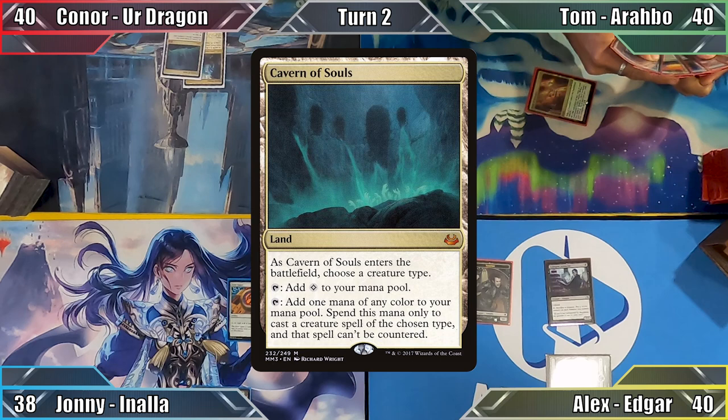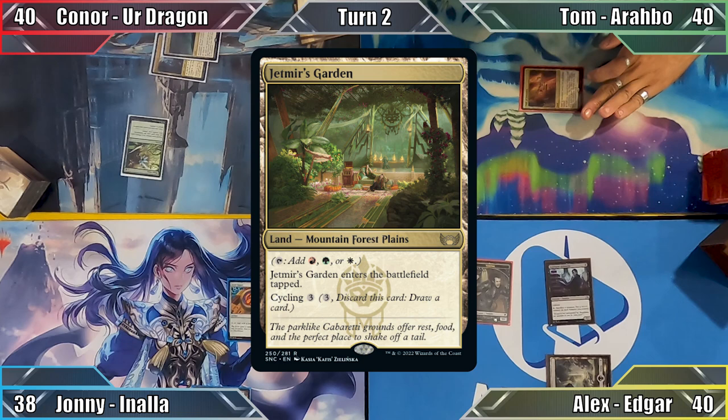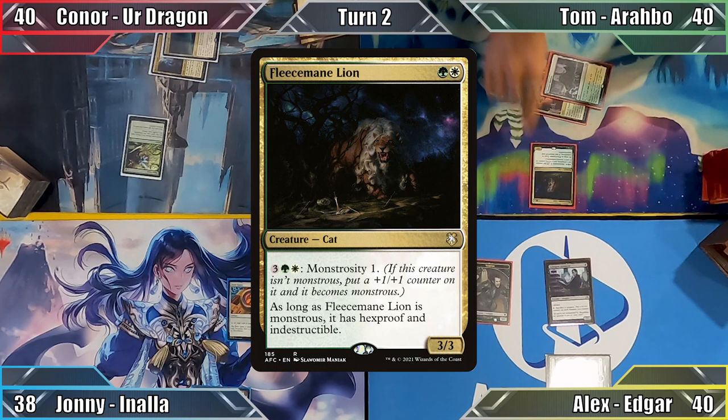Connor starts his turn by playing Cavern of Souls, naming Dragon. Next he casts Three Visits, putting Jetmir's Garden into play from his library and passes.